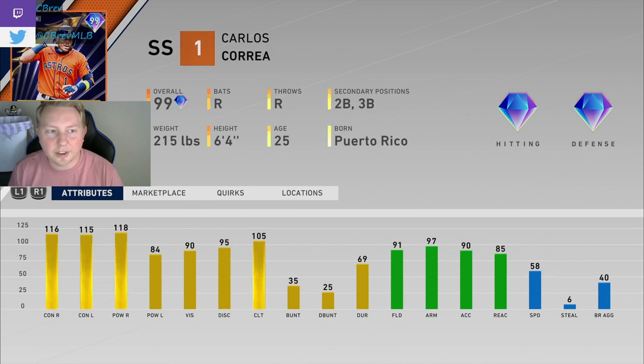The postseason card — you can see on the card — three home runs and 11 RBIs. Propelled Houston through the ALDS, eliminating my Oakland A's, unfortunately. New 99 Correa, which I think is pretty cool on paper. Looks like a really good card.